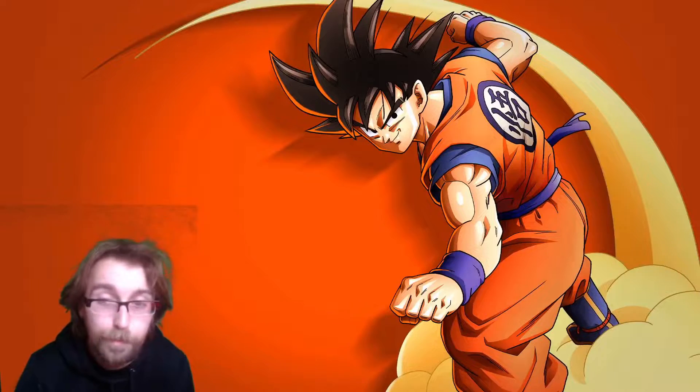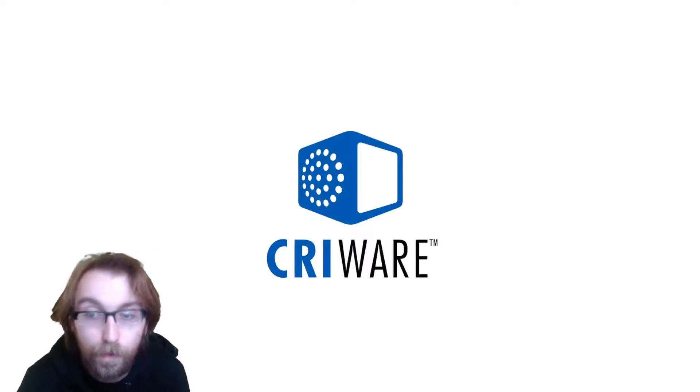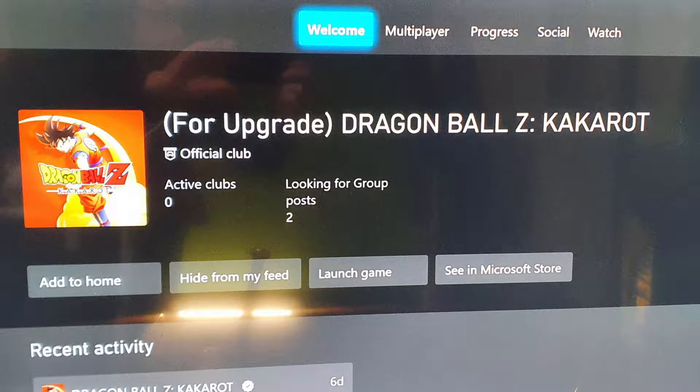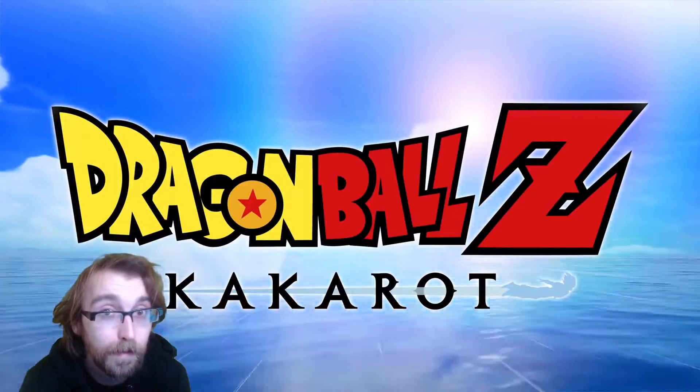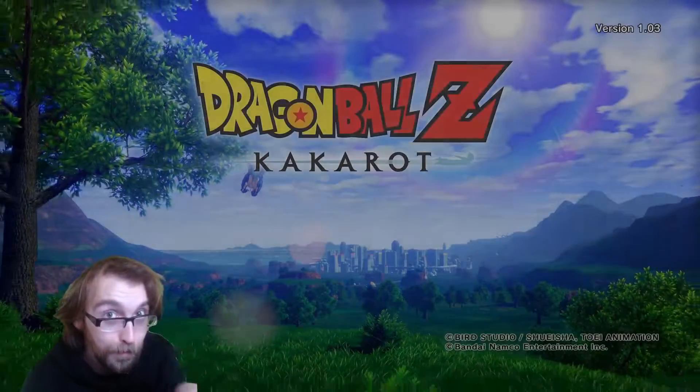So first thing you want to do is boot up your PS4 Kakarot edition of Dragon Ball Z. Now if that has confused you a bit, that's the edition that was on the official Club page for Dragon Ball — that's the old gen version that says in brackets 'PS4 upgrade'.